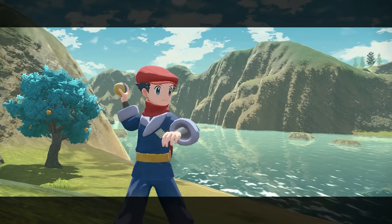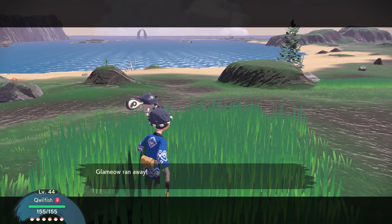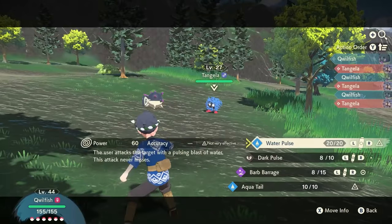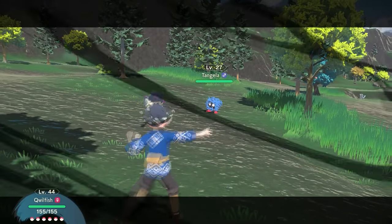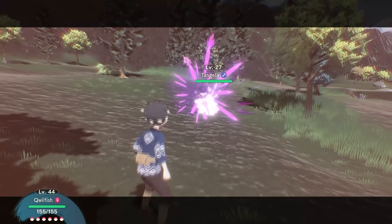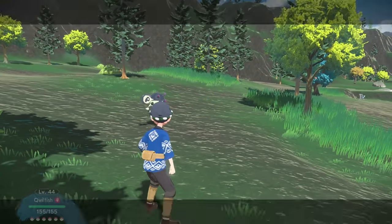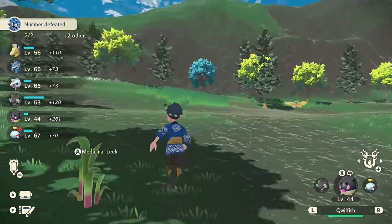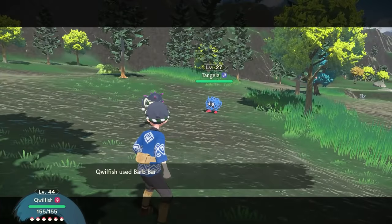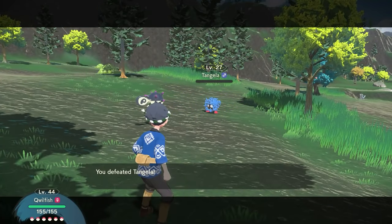Now we need to evolve the Qwilfish. To evolve it, you have to use the ability Barb Barrage in strong style 20 times. Your Qwilfish will probably have Barb Barrage to begin with, but you might need to master it first. You're going to have to use the camp to restore your PP a couple of times to get through all 20 uses.